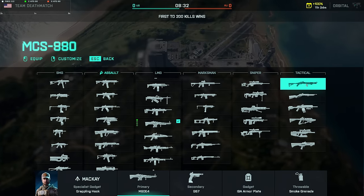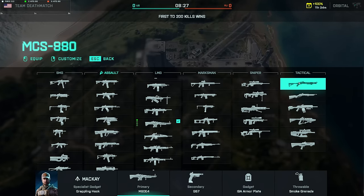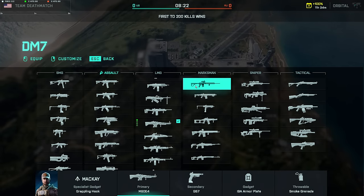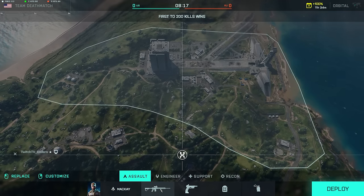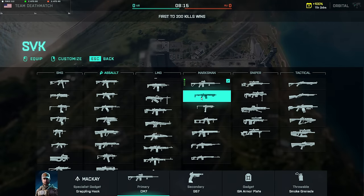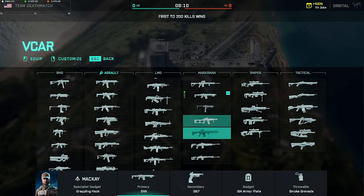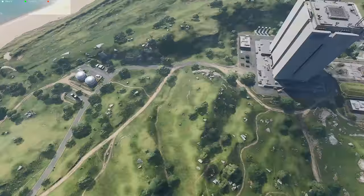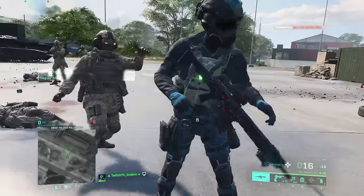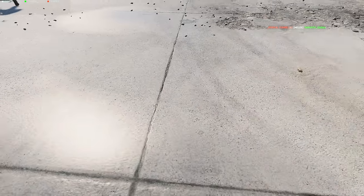For marksman weapons — I don't really care much about shotgun visual recoil — but DMRs really got hit hard. The sight I'll use to control these is the Mall Hybrid. The DM7, SVK, and G428 are all pretty much the same. Looking at the SVK, there's a sharp visual jump on each shot.